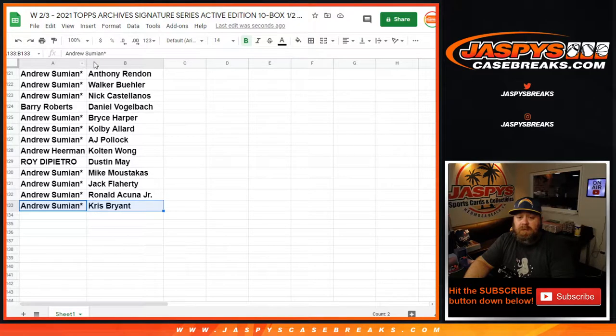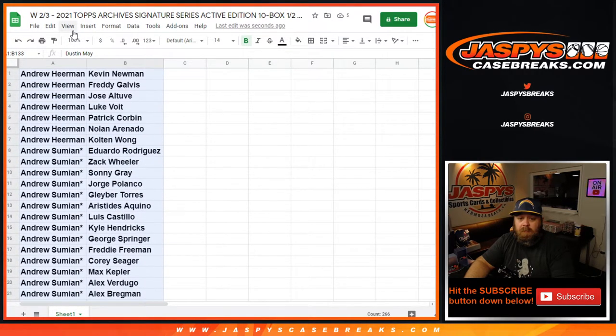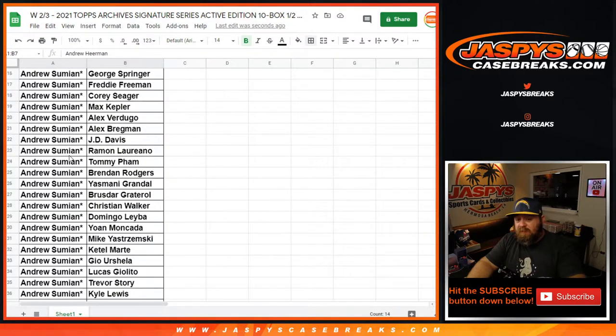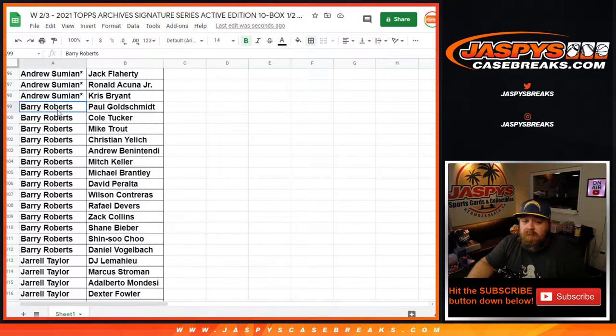So let's sort this by customer name. Box it up and there you go. Andrew Heerman, with your seven spots — these are your players. From Kevin Newman down to Colton Wong, Nolan Arenado in there in the middle, Jose Altuve, Luke Voigt. Andrew Sumian, you've got a lot of them — let's actually go past yours for a second and go to the other spots. Barry Roberts, you've got 14 spots in here — two spots, 14 players. From Paul Goldschmidt down to Dan Vogelbach.